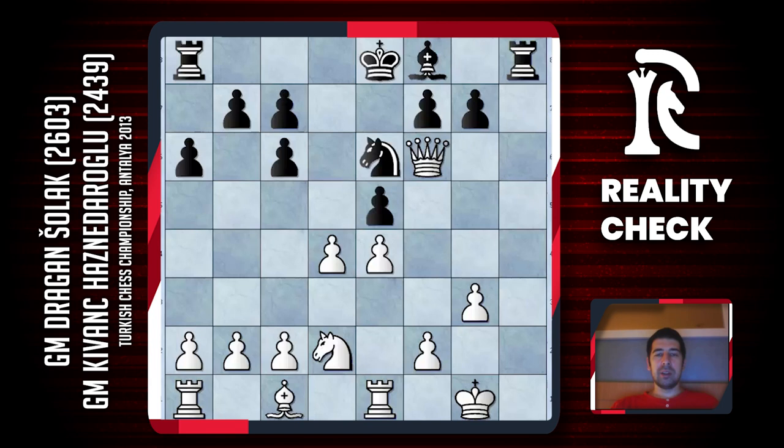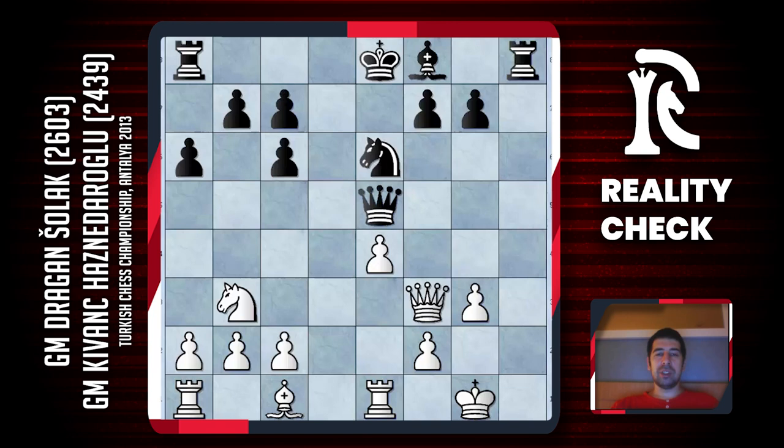So white has to take on e5 and after Qxe5, white has some options. Qf5 used to be the main line but Nb3 is actually a better move and gives white more chances to make some advantage. I should also mention another interesting move here — Qh6, which was played by Michael Adams. After Nb3, black plays g5 and this also gives a complex game.